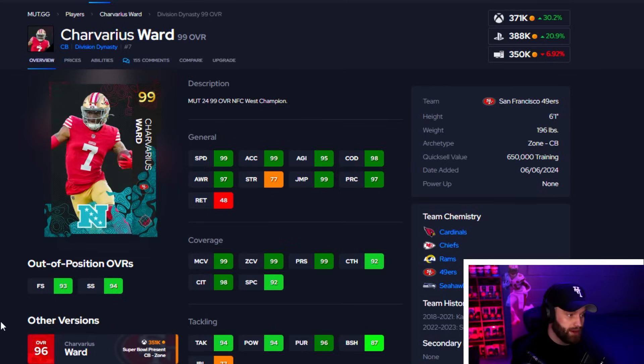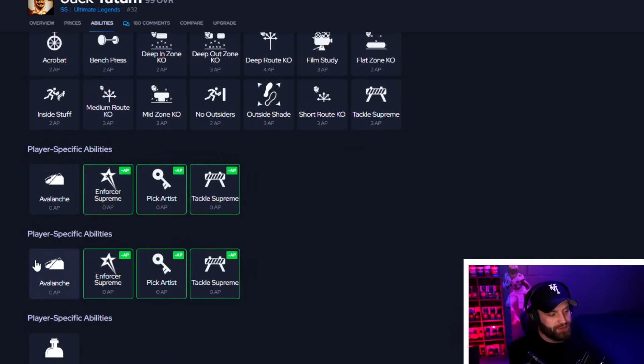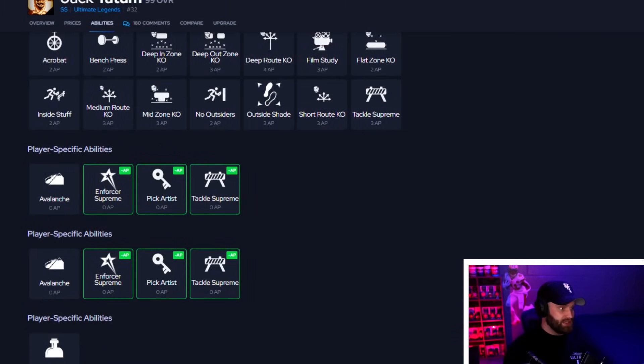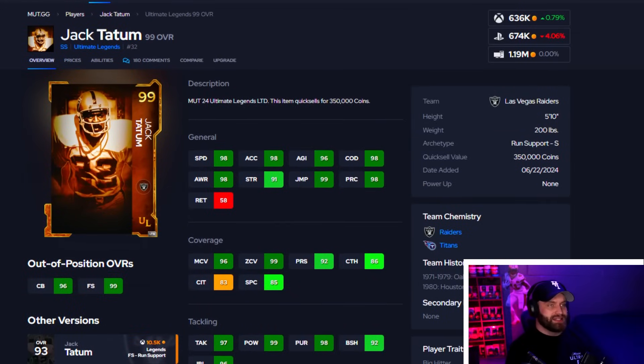At number 7, Jack Tatum — I had him at the top spot on my safety list. He's similar to Charvarius Ward. He has Universal built in for zero AP and Bottleneck for zero AP, so you're spending less AP there. He also gets Avalanche for zero and either Pick Artist or Tackle Supreme — three X-factors built into one. He'll run around, KO everyone in the field, Bottleneck, press them into the dirt, and hit-stick people for fun. His last sales have all been in the 600s — crazy how good and cheap he is.